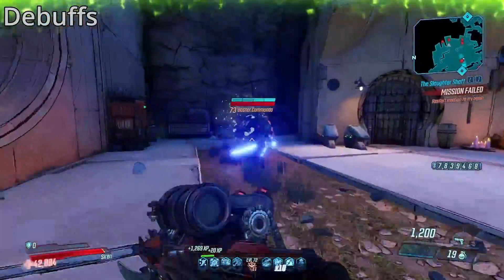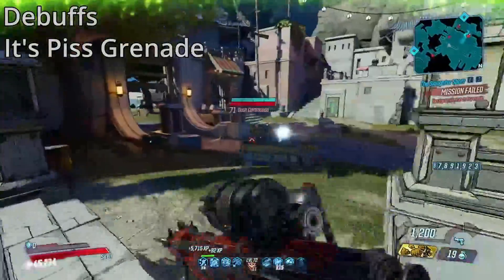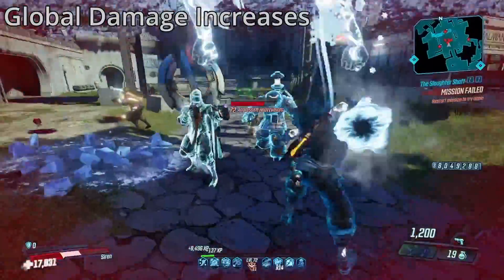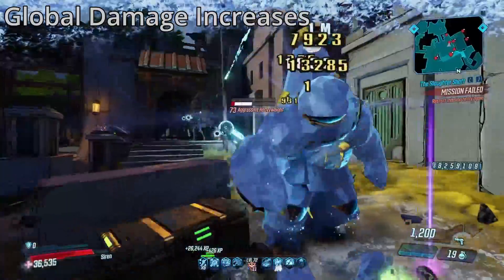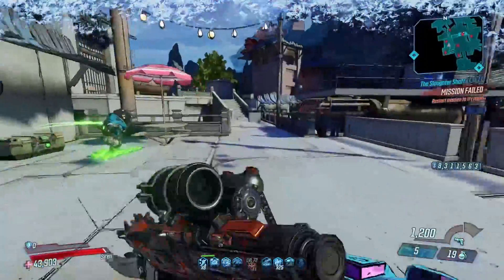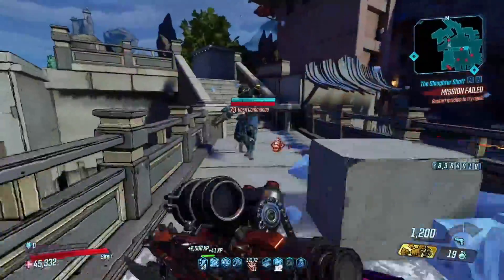We then have debuffs. These are things that cause enemies to take more damage that comes from weapons — being the Piss, the Eruption, and the Execute. And damage increases, which function similar to debuffs, increasing the damage that enemies take, but these don't come from weapons, which makes them a separate multiplier from the debuffs. These are things like Laid Bare and Harmageddon. And finally, it is also worth mentioning that action skills that deal splash damage can proc Unweave the Rainbow.